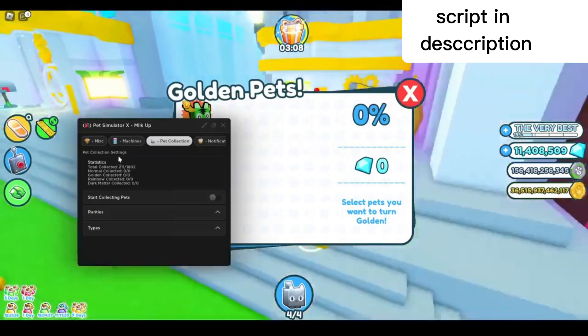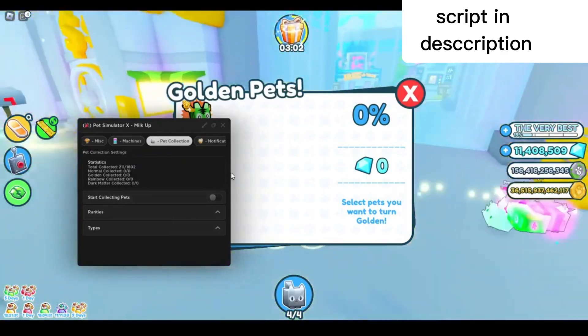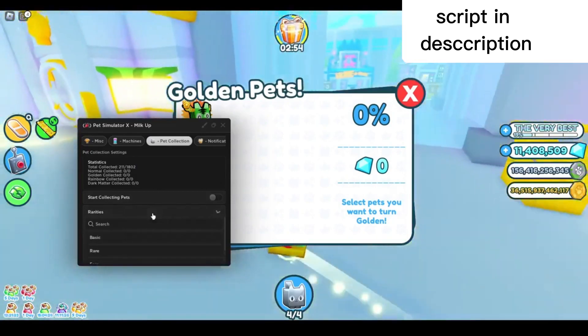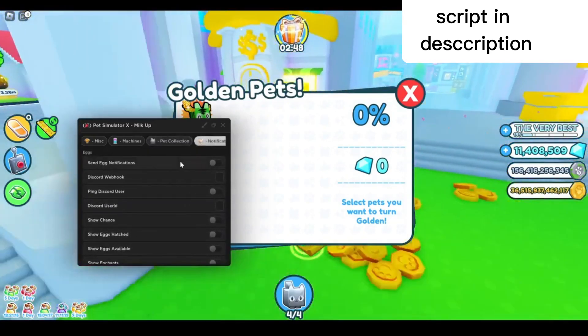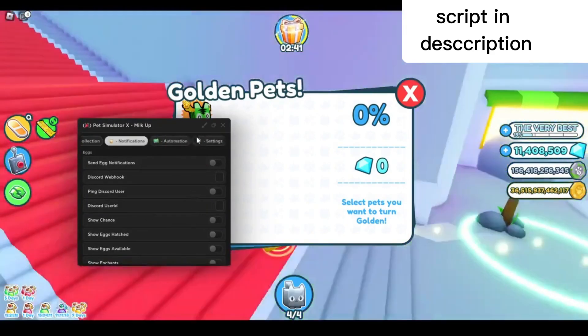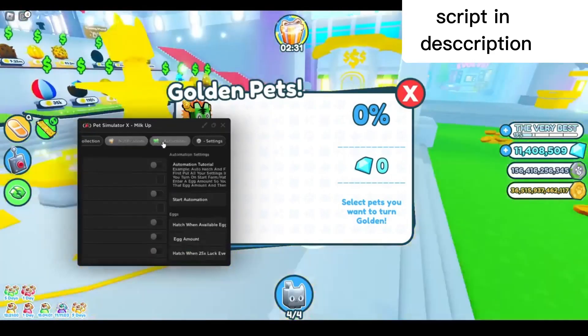For the next part, the pet collection tab lets you start collecting pets by opening every egg available to fill your index. You can select which area and type you want. In the notification tab you can send egg notifications — this is for Discord webhooks, and you need to know how webhooks work for it to function.